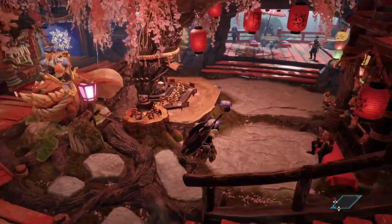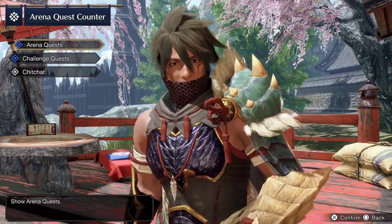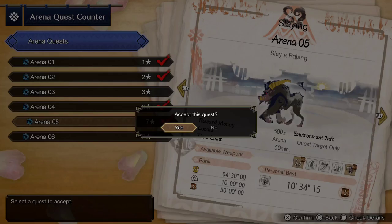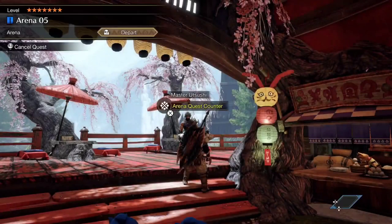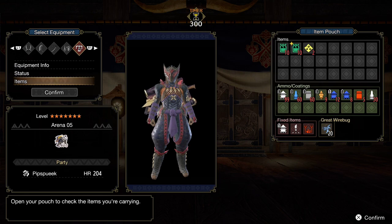Now we have to go over here to the arena quests. We need to cart six times against one of the monsters, but the Rayjang is the fastest one. We accept this one — stay the Garner because he has the lowest health pool.